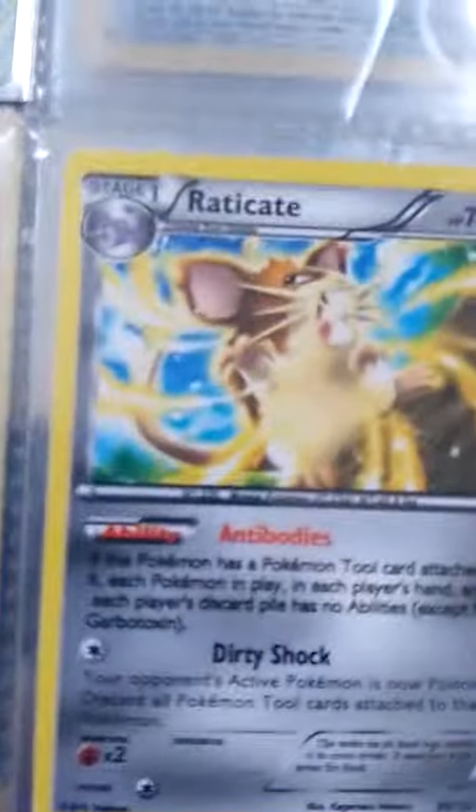Holographic. And then, Holographic. So, Machamp Break, Largest Break, and then Raticate evolving into a Raticate Break.